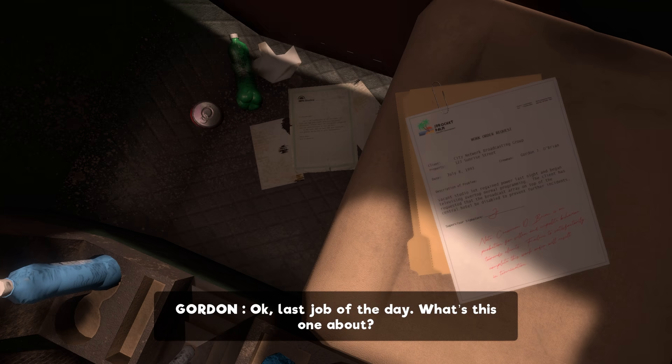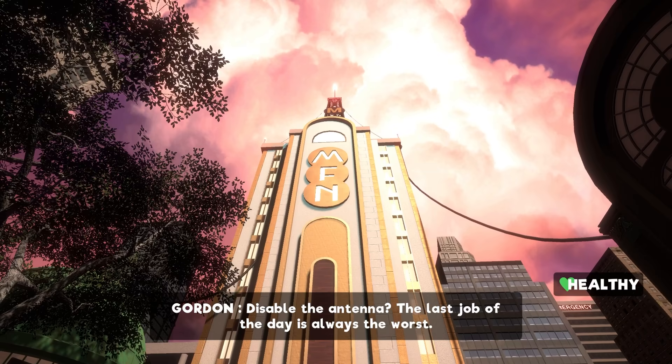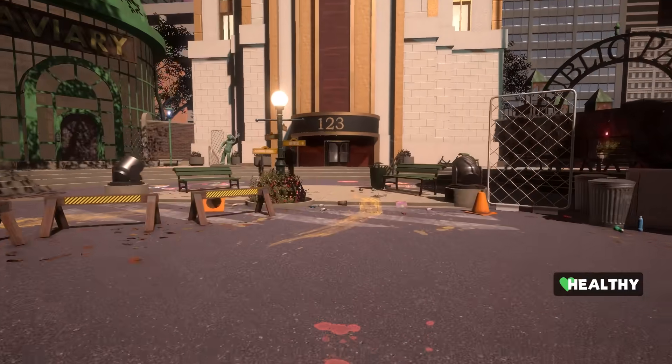My Friendly Neighborhood starts off way more chill than any game I think I've covered so far. No evil brain machines, no aliens, no zombies, no 10-minute-long intro sequence where our wife is thrown from a helicopter. Nothing. We're just a repairman named Gordon, sent to turn off the My Friendly Neighborhood broadcast array because it's mysteriously turned back on.